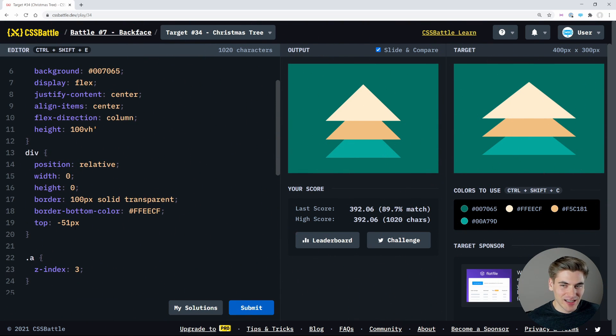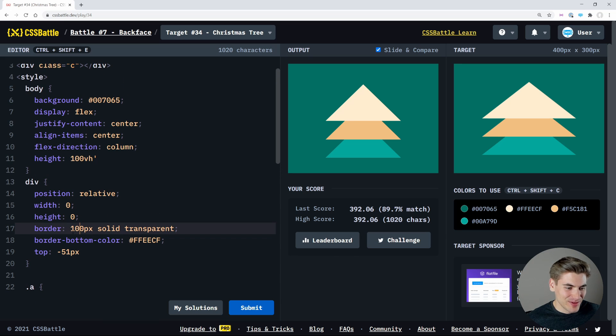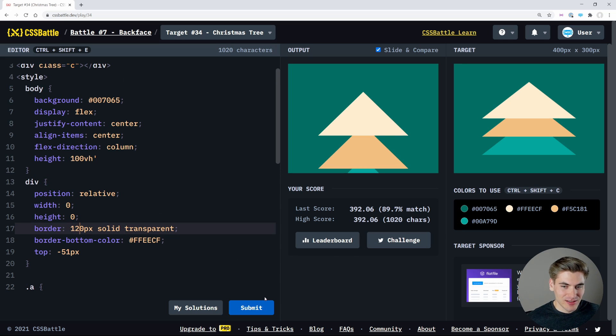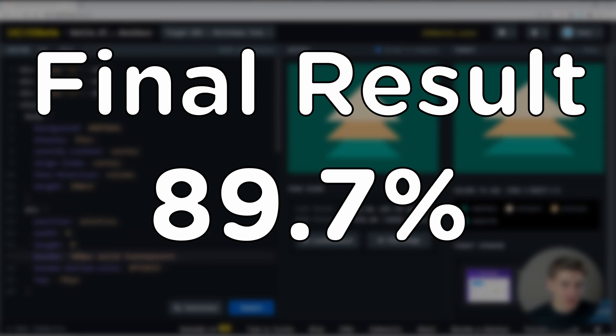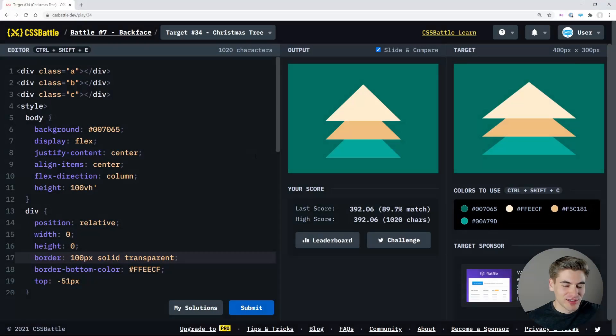I got 20 seconds left. Let's see if we can get it slightly closer — maybe make this 120. That's definitely not closer. We'll keep what we had. We only got nine seconds. We'll just hope that Kevin somehow got less than 89.7% — I'm highly doubting it because Kevin's really good at CSS, but we'll see.